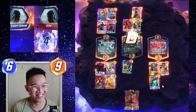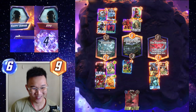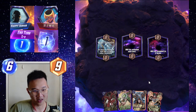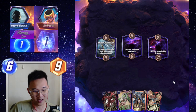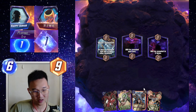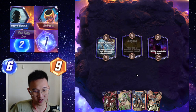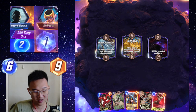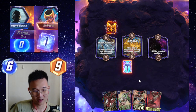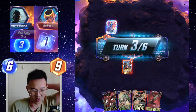He didn't play Orca in the end. Flying bird! Okay finally we have multiple men. Multiple men and Carnage — hopefully we can run our Phoenix combo. Okay he's running Hella, and Silver Surfer. I think we need to make sure that we draw the hand that we need here.